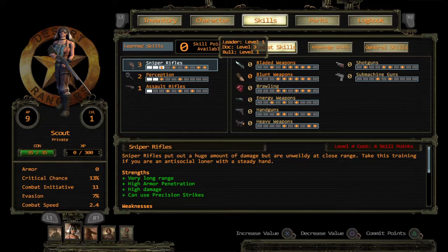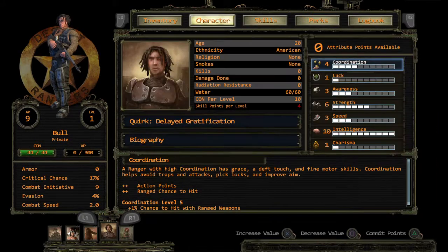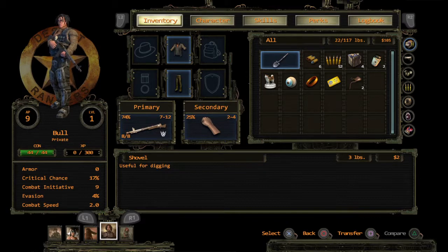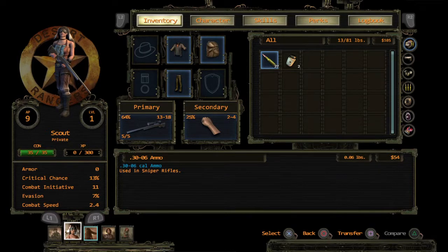We also gave Scout and Bones assault rifle capability so they will get the ammunition and the assault rifle. The assault rifle ammo we give to Leader, and Bones' assault rifle ammunition goes to Bull. Bull in turn gives his sniper rifle ammunition to Bones, so Bones will have a lot of assault rifle ammunition — 52 rounds. Bones has 27 sniper rifle and same for Scout.